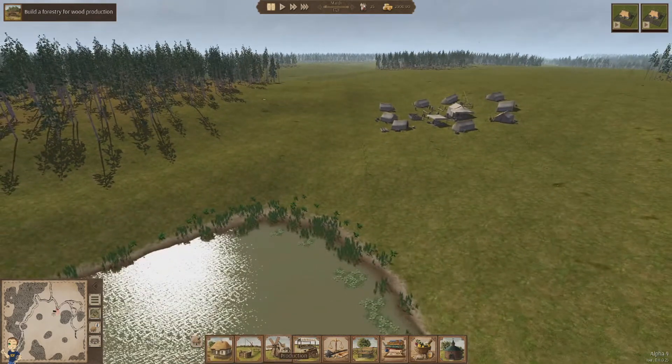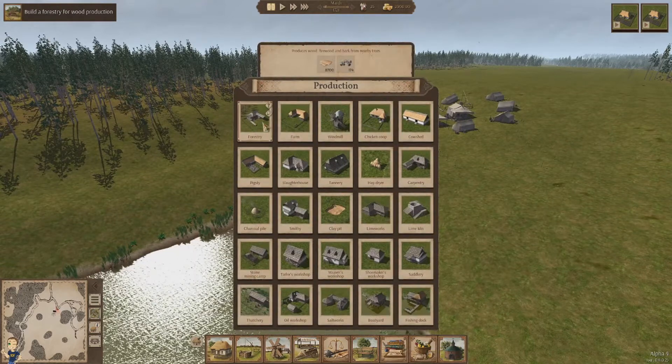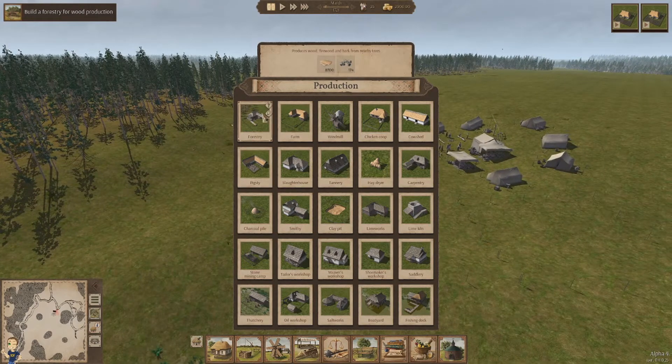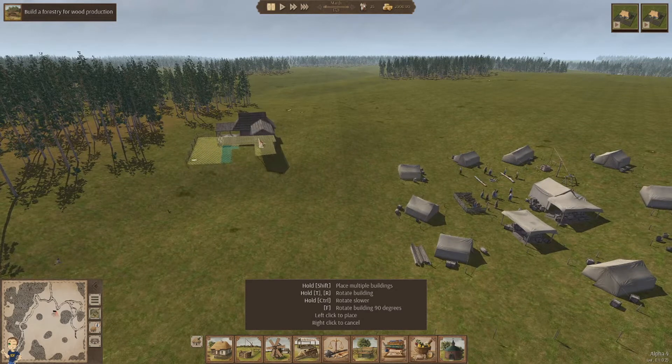It's probably best to do some production of some sort. We probably need a forestry — it produces wood, firewood, and related resources nearby. That's probably a good idea, so we'll do that.